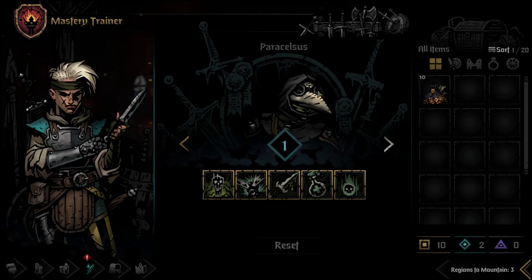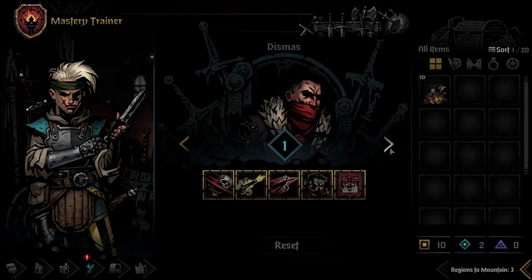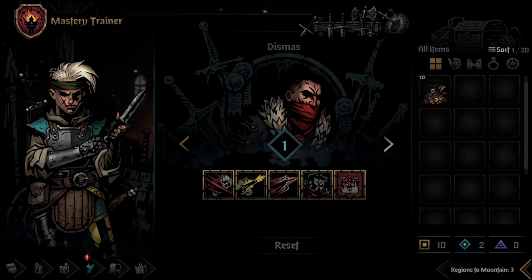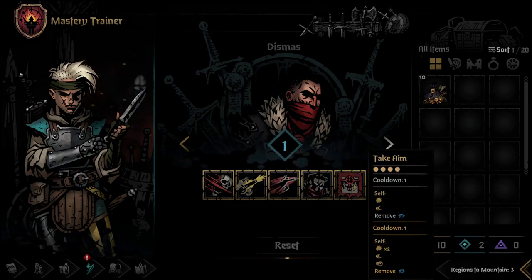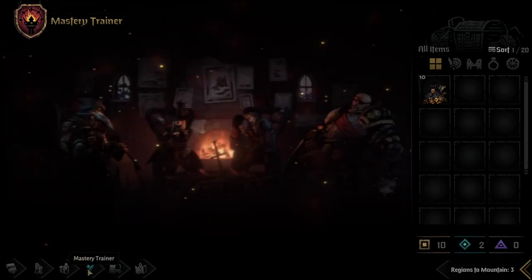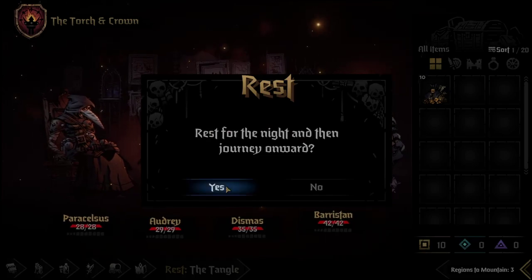I'm torn between Take Aim, Pick to the Face, and Noxious Blast. Take Aim is a little slow, taking one turn to buff, but getting guaranteed crits and the Speed Token is nice - though the Speed Token doesn't interact well with the Drummer in the Tangle. We could also go Wicked Slice or Pistol Shot, but we don't really combo, so Pistol Shot upgrade isn't amazing. I think we go for Take Aim - getting two Crit Tokens means further Stress Relief. We have ten Relics, everything is equipped, let's get started.